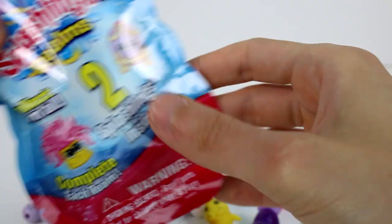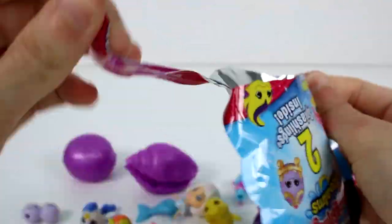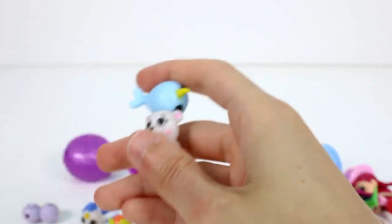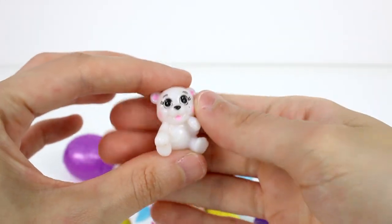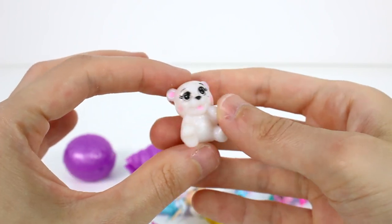Now you guys, we have one last thing to open up, and it's the Splashling blind bag. Let's do it — there's two inside. Oh no, we got a duplicate! But that's okay, it's the narwhal, so I'm fine with that. That's so cute — I love the little narwhal. And then we have this little polar bear. He's such a cutie. This is Snowflake from Icicle Island.